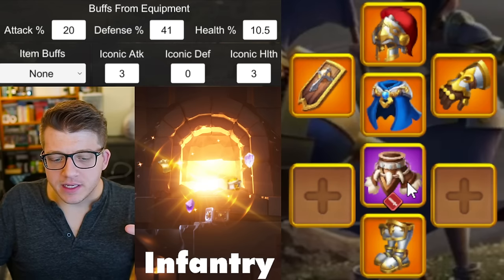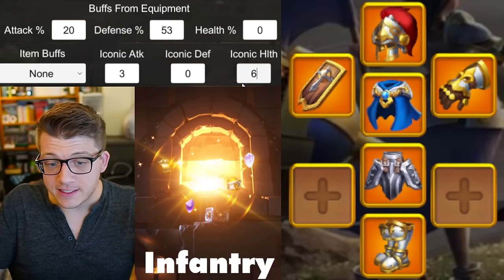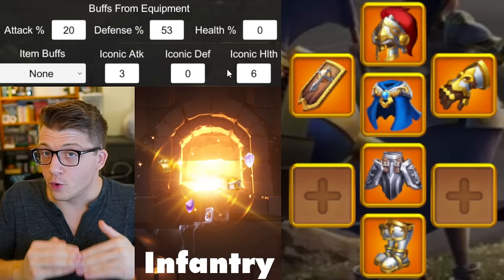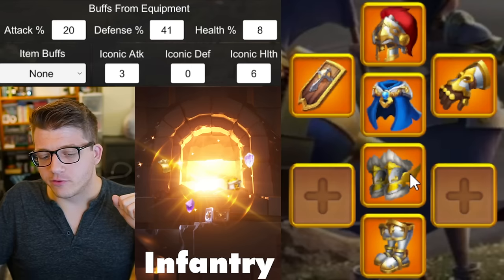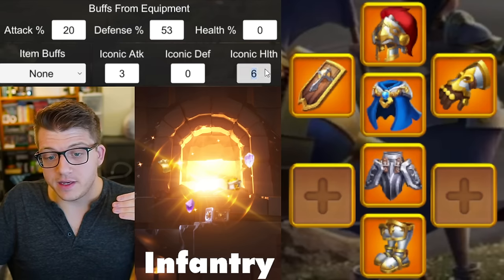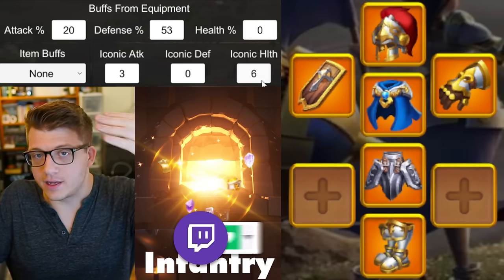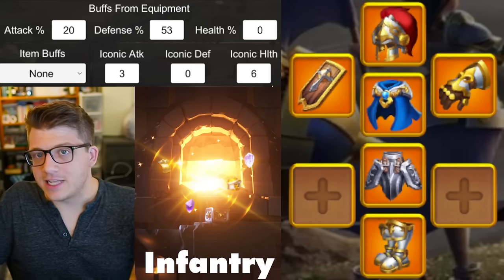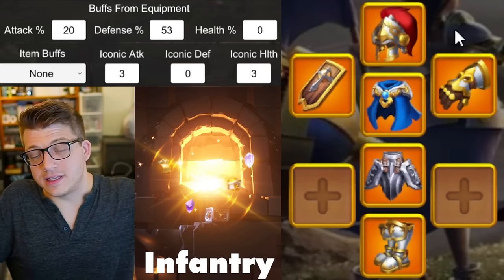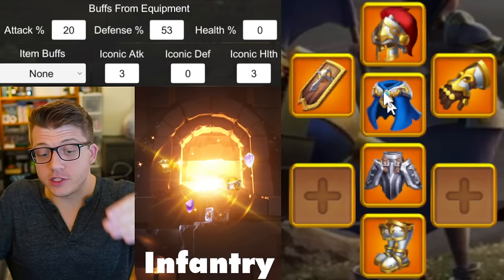When it comes to replacing Karok's Humility with the Eternal Knight — even with an iconic crystal in it — it's going to perform about the same as Karok's Humility, maybe even slightly worse. You really only want to replace Karok's Humility with the Eternal Knight if you can immediately add an iconic crystal and ideally bring it to iconic two or three right away. That's why the Eternal Knight is pretty much the last piece for a full legendary set.